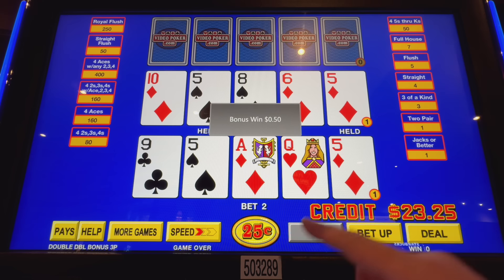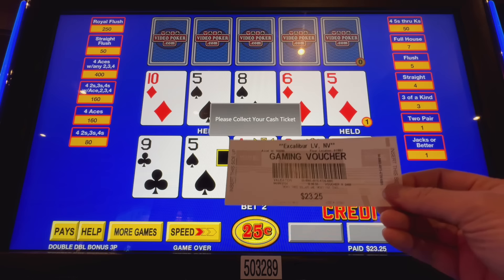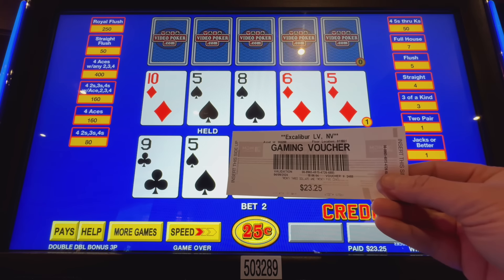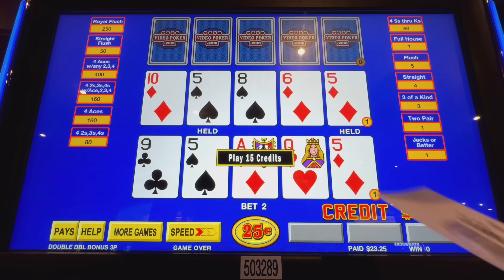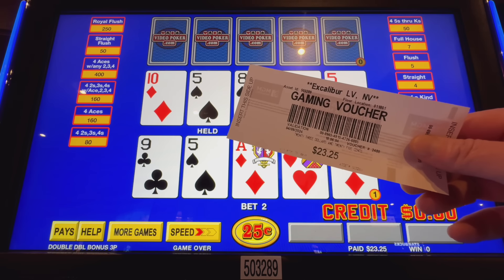Cash out button. Twenty-three dollars and twenty-five cents out of a twenty-dollar free play, of which one dollar actually belongs to me. And no gambling. Now, it will be gambling if I shove this back into the machine and play some more — because free play is over.